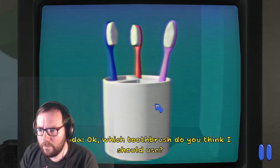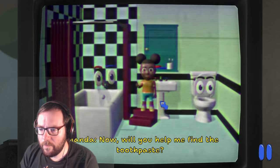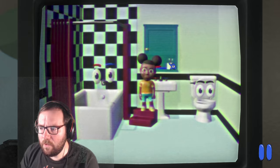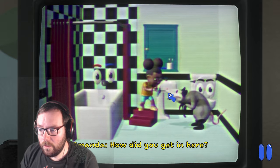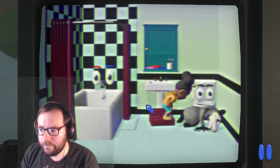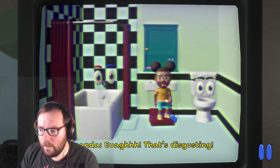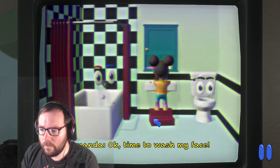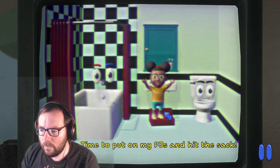We choose to brush teeth and pick the blue toothbrush. Amanda asks us to find the toothpaste — it could be in the medicine cabinet, bathtub, or toilet. Something bizarre appears and tries to eat the toothpaste. Then Amanda washes her face and announces she's done in the bathroom, ready to put on pajamas.